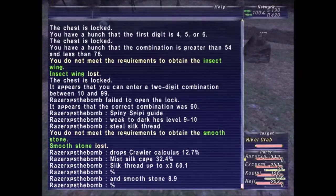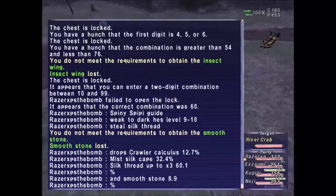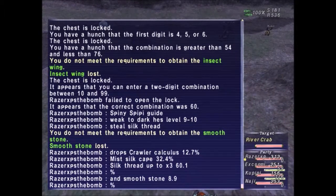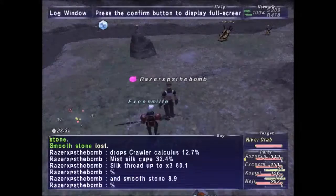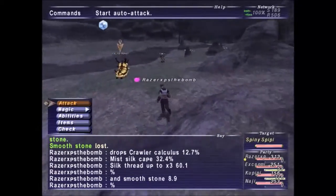Now, as for Spiny Spiffy, he's weak to dark. He's level 9 to 10. You can steal silk thread from him. And his drops are as follows: Crawler Calculus, 4.7%; Missilk Cake, 32.4%; Silk Thread, up to times 3, 60.1%; and Smooth Stone, 8.9%. So let's go ahead and fight Spiny Spiffy now.